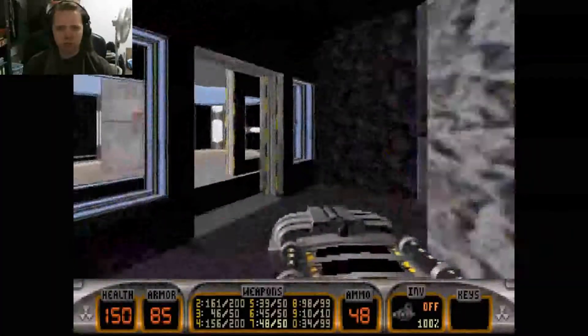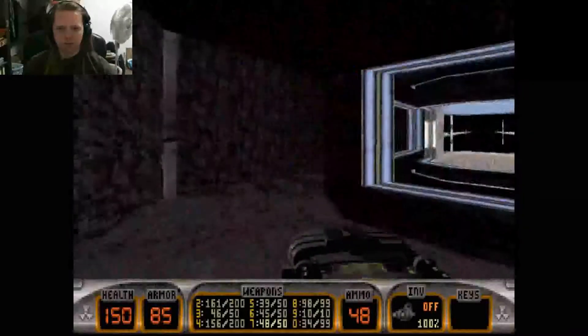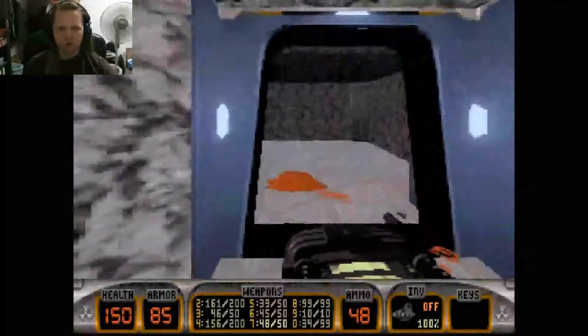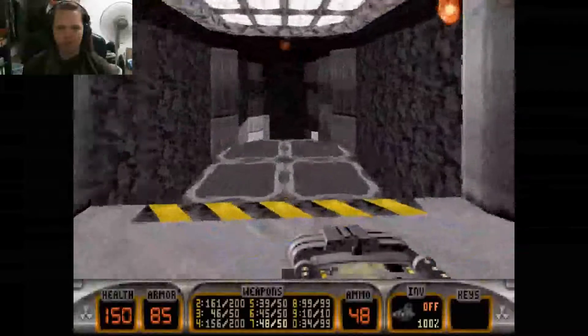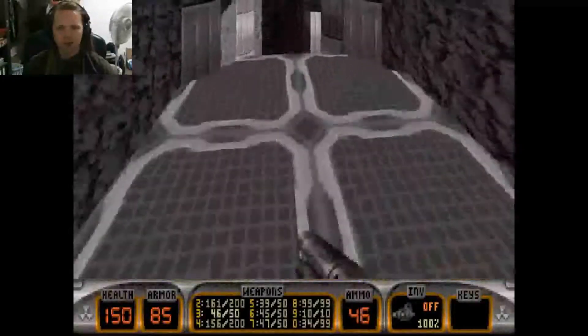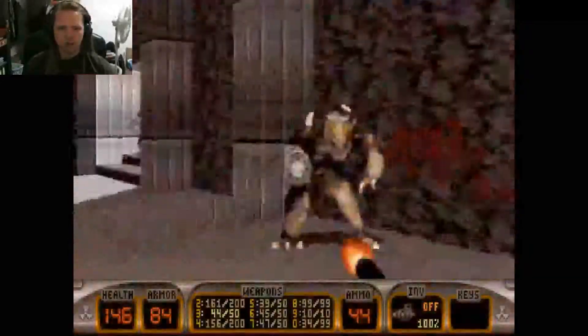One squish, two squish, red squish — and there's some red when I squished him, and Duke's pants are blue, so that counts as a blue squish. He wants to get up close and personal, eh? I do like their leaping; that's pretty cool.